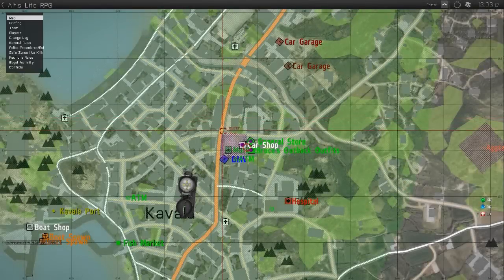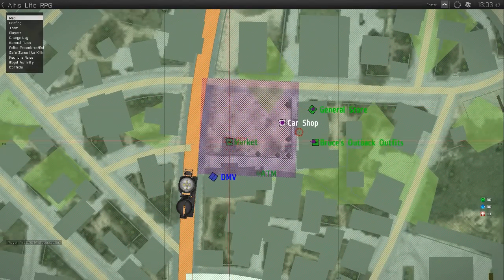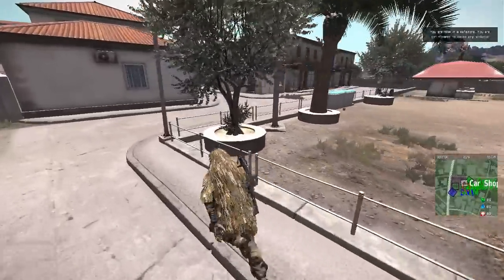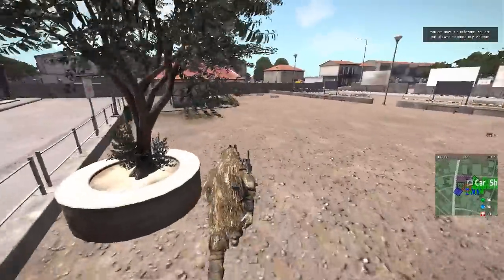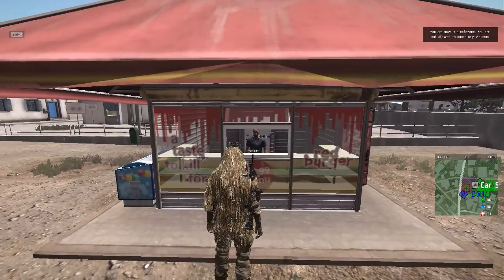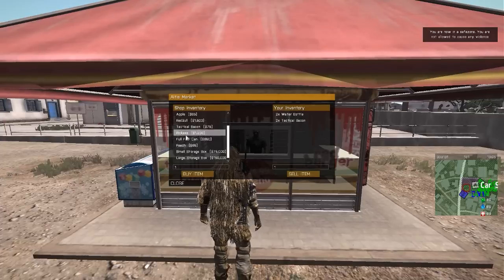The final thing we need to purchase in Cavala Square is a pickaxe. This can be found inside the market where we sold our apples and peaches in the last video. All you have to do is take your $1,200, run over to the man inside the kiosk, scroll your mouse wheel on the market, find the pickaxe, and click buy.